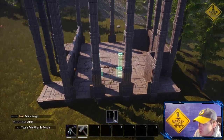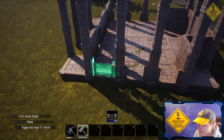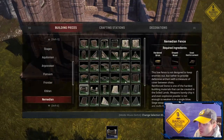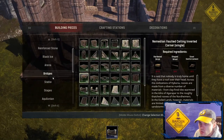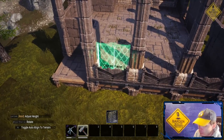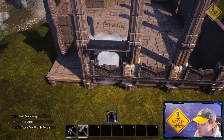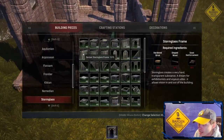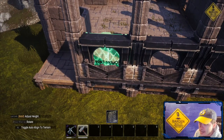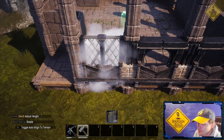Once those are placed, we're gonna come back through using Numidian pieces — it's gonna be the Numidian fence. I'm just gonna place a row of those on both sides. And then from here, we're gonna switch over to Stormglass window frames. Now for whatever reason, it's not allowing me to rotate this piece. So what I'm gonna do is place a door frame first, just all the way across. Then we'll switch back to the window frame, because now that the door frame's placed, it allows me to rotate the way that I need the window to be. For this build, we're gonna rotate the window to where the outer face is facing inwards.